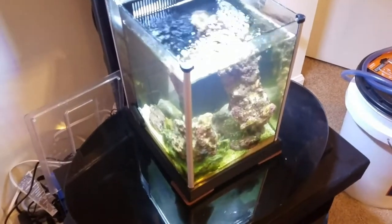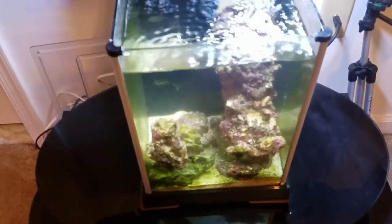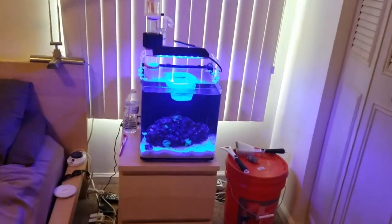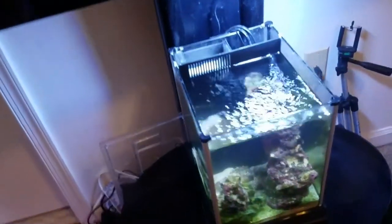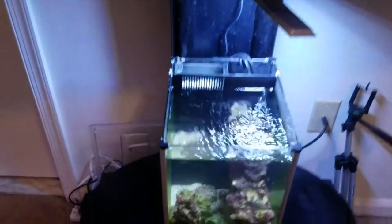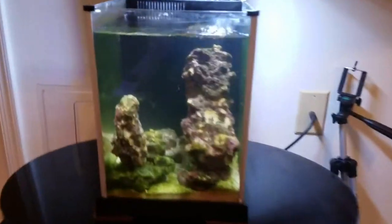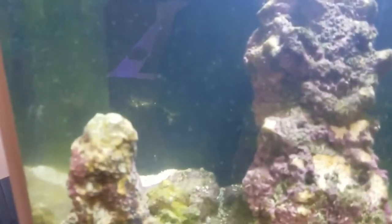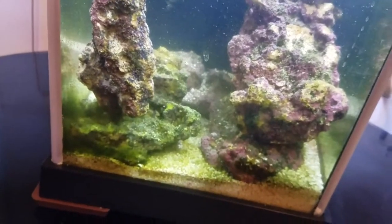So what I've done is taken out all the creatures. I've taken out the sexy shrimp — I'm moving them over to project nano, and they'll probably stay there. I've also moved the Sally Lightfoot crab over to project natural, where it's acclimating right now. Basically, this tank other than the copepods and other creatures like the bristle worms is going to be pretty much empty.